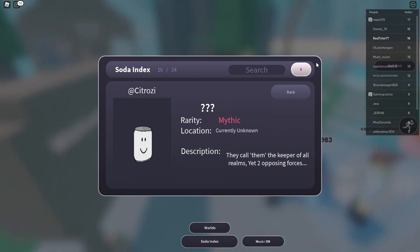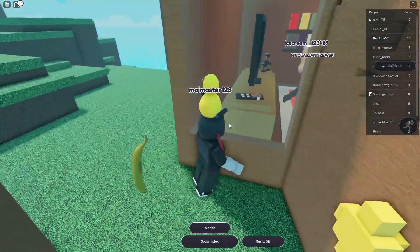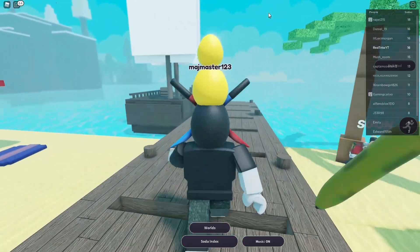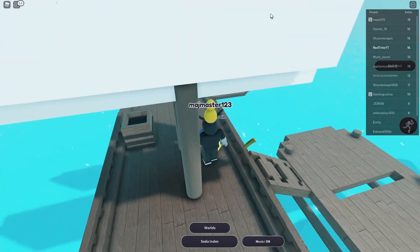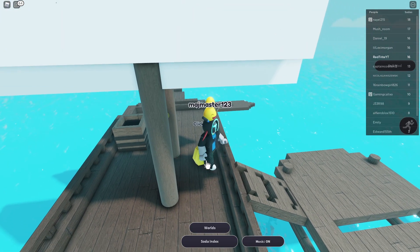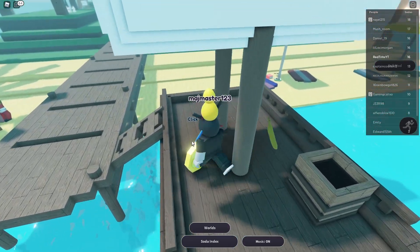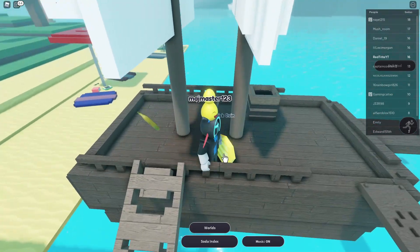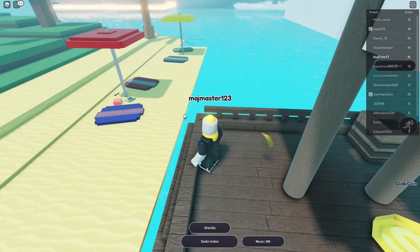We need eight more sodas. Oh, is that a key? Look what I found — a coin on this ship! We actually missed it previously. I can click on it — do you have to die first?